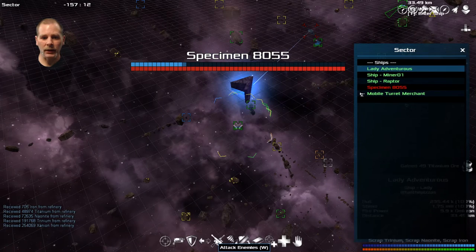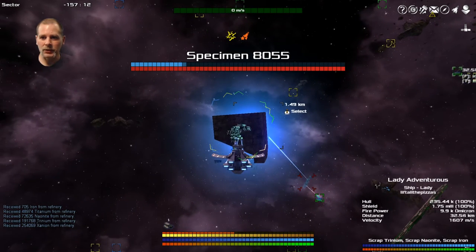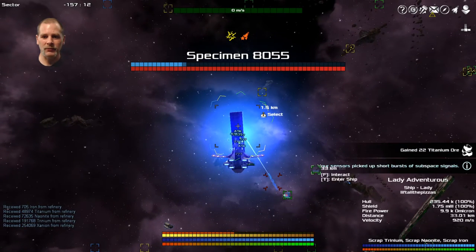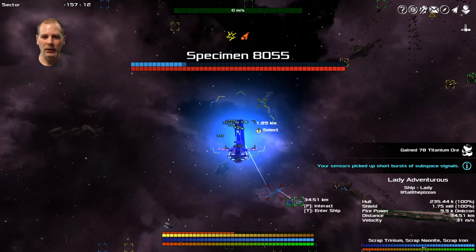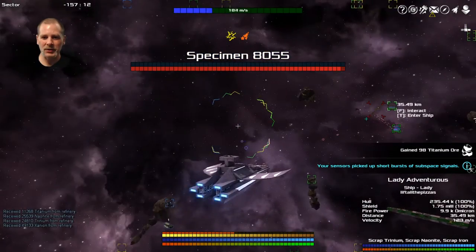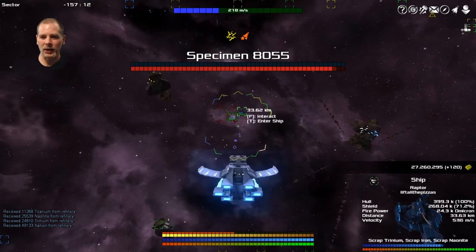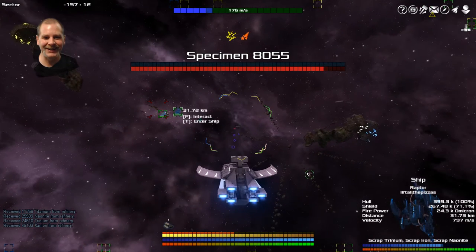We're almost done with the last one. I'll have Lady go back and attack enemies so she's there when the shields go down. These guys make really good escorts — Lady has 1.75 million shields, that's why she's performing so well. Raptor is losing shields a lot faster. Now I know why.